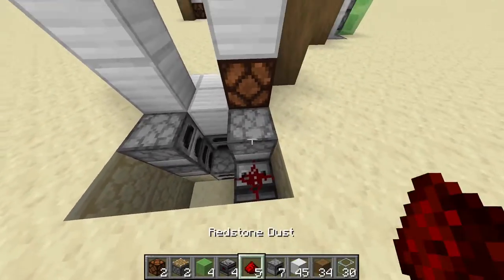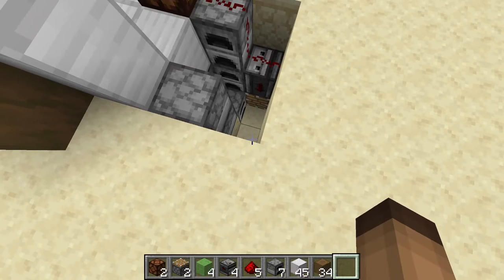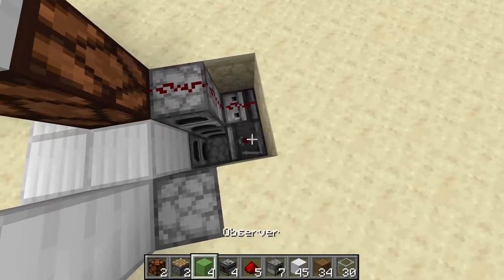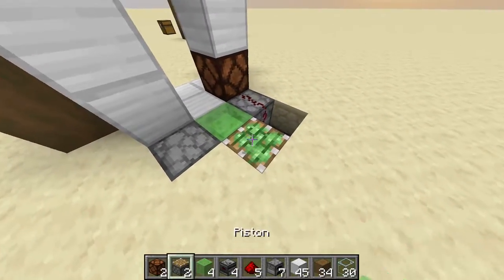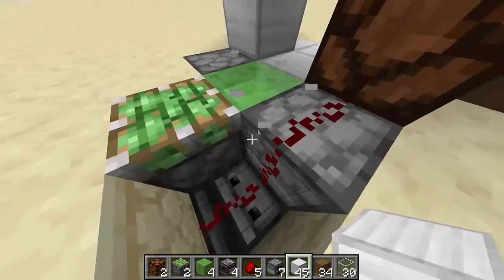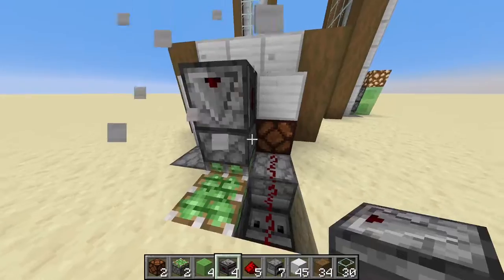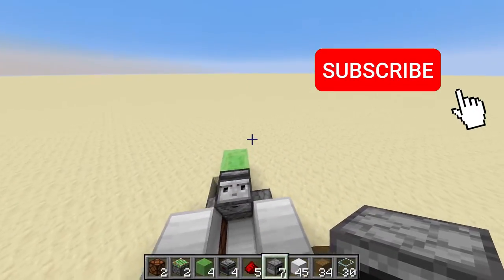Yes, so it activates. Here we place redstone — we need to shift-click on the furnace. Like so. Here we're gonna place an observer, this time facing this way, with a sticky piston facing this way. 2 slime blocks here. Another sticky piston facing this way. You need to use an iron block as temporary blocks. Place it here, and go one more up with a temporary block and place your observers. Use slime blocks here. If I'm not mistaken, this is all for your slime machine.